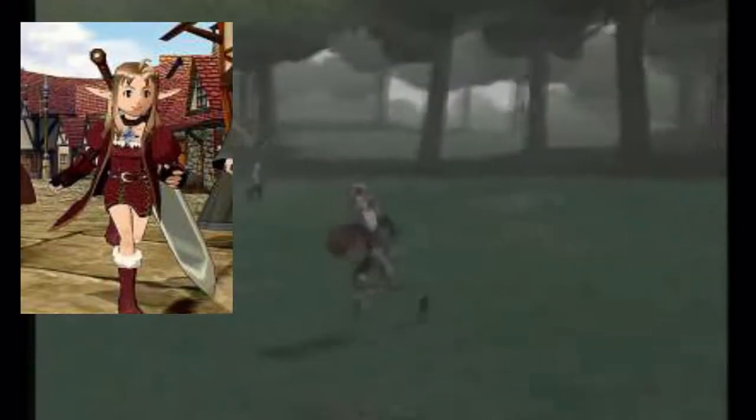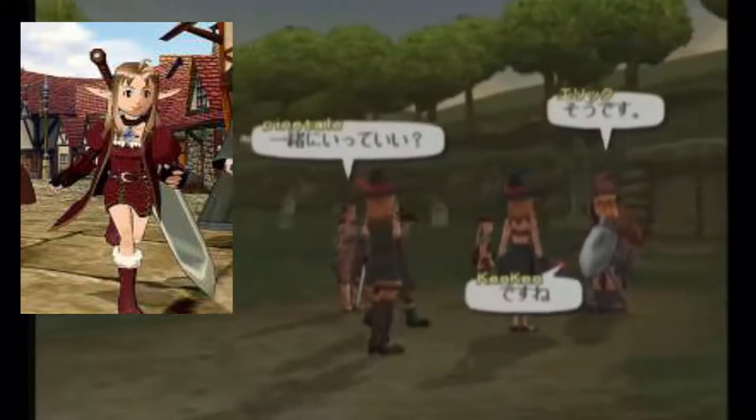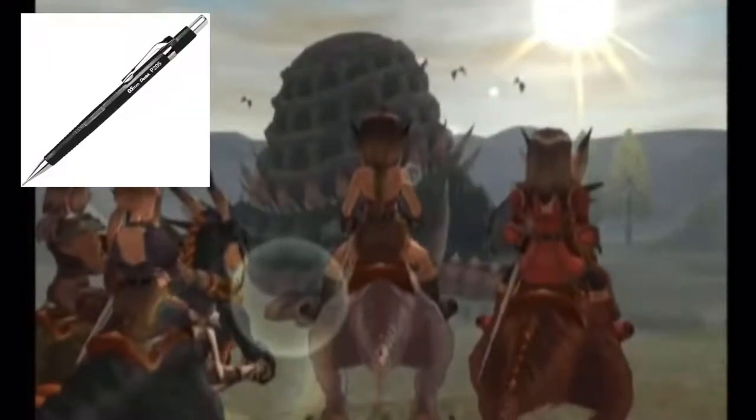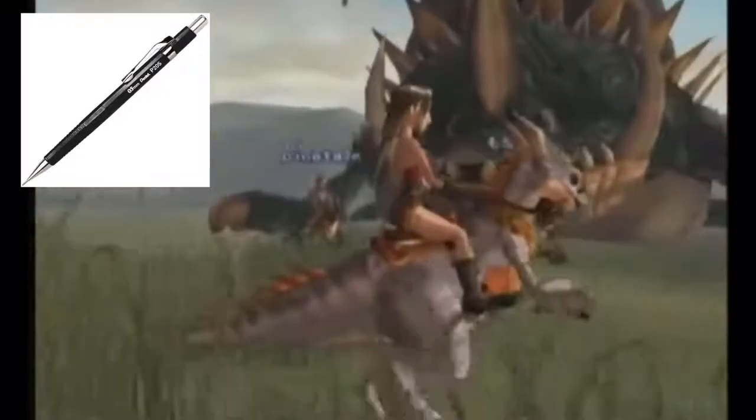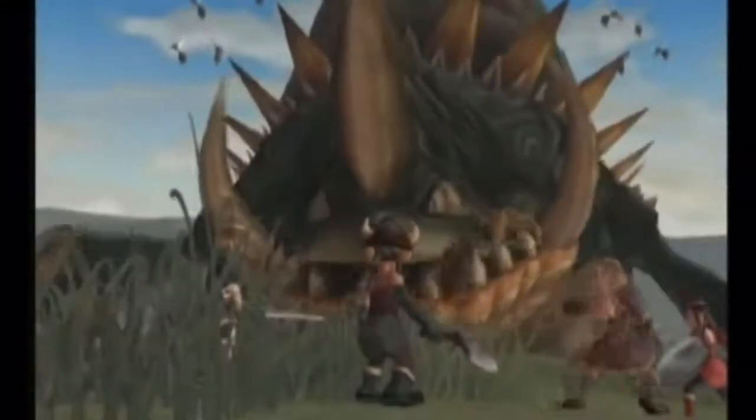I start using a reference of whatever I'm intending to draw and find a pose I like. I usually use a mechanical pencil as it's my favorite to sketch and define details with, and also use a blue lead at 0.5mm. Here is the final sketch.